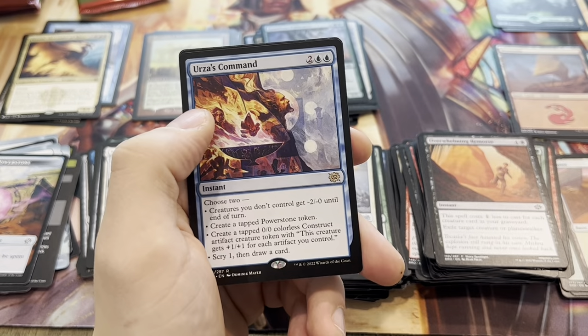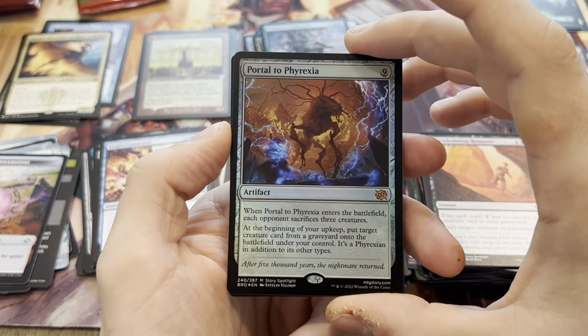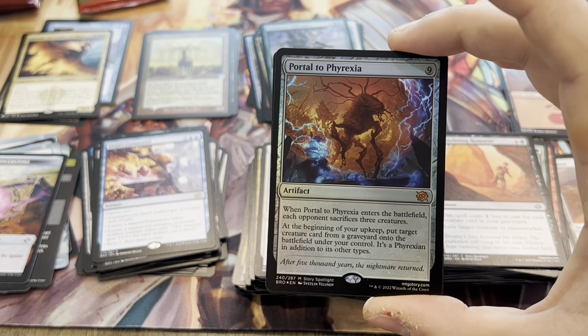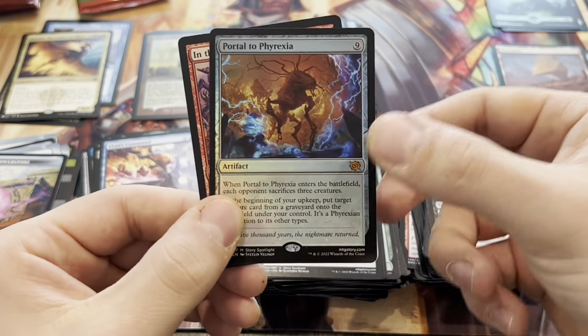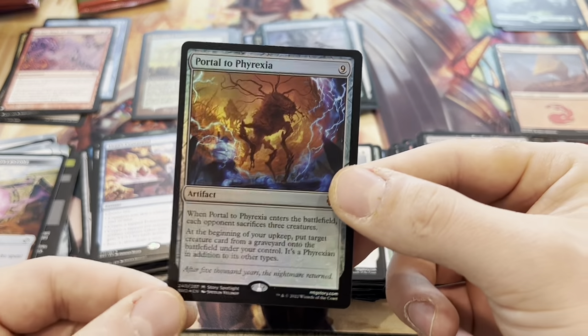Self-Assembler and Urza's Command. And a Foil Portal to Phyrexia — isn't this another one of the good mythics? Holy! I think it is. I've played this card before in Limited — it's unreal if you get it out. In the Web of War, very nice.